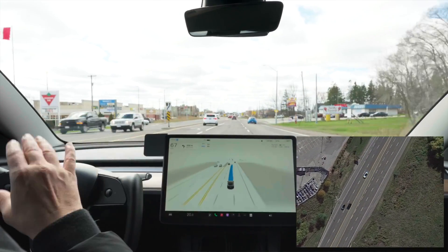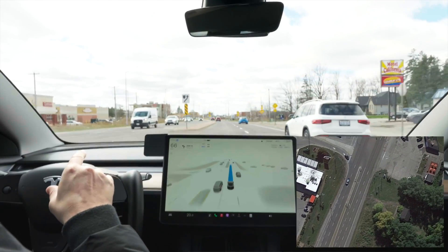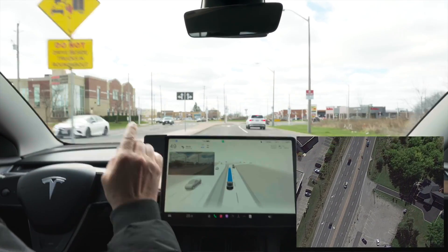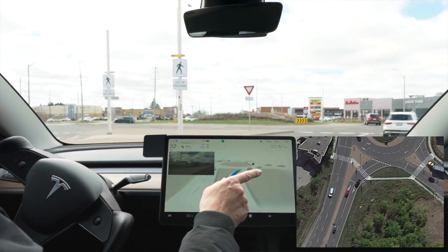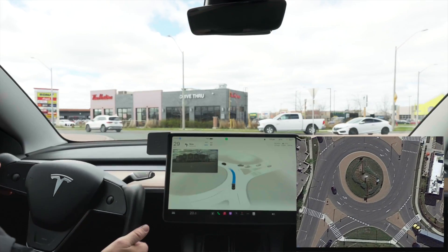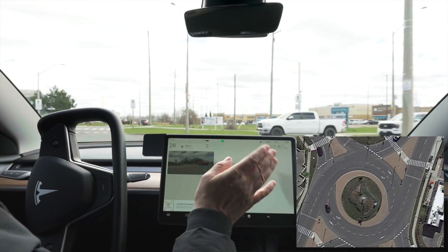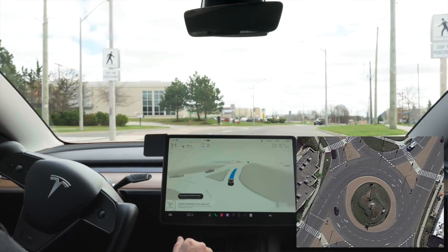This is the roundabout that always messes up. We're turning left, and you can see from the street sign we need to be in the left lane. But literally every single other time I've driven this, it goes into the right lane for some reason. No cars — are we going to do it? No, we're not going to do it. I take over there. It keeps going in that right lane, so I just reactivate it.